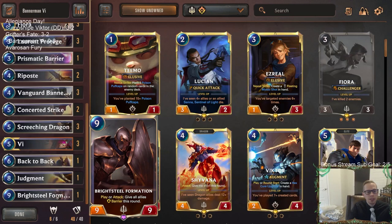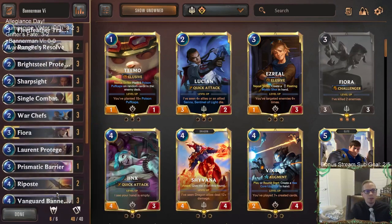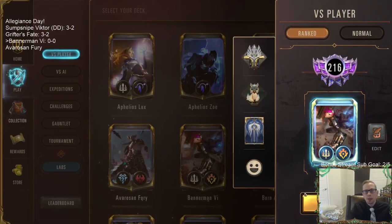We also have Brightsteel Formation at the top end because that card is pretty cool. That's our deck — let's try out Bannerman Vi.